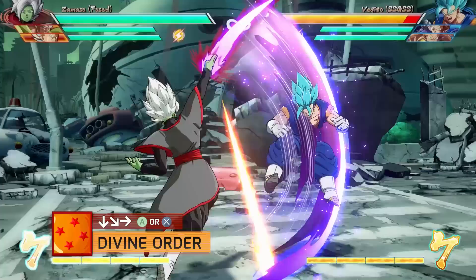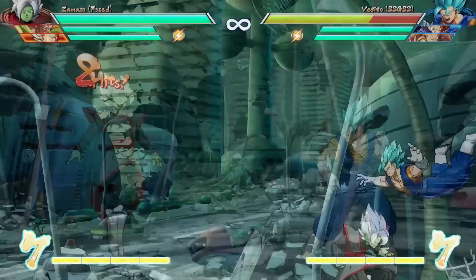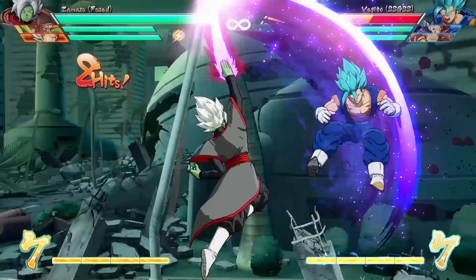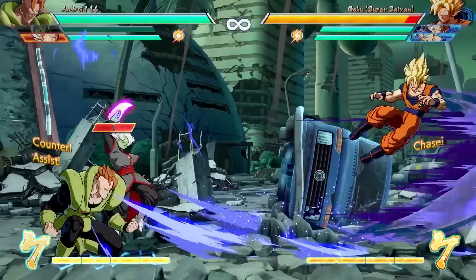Next, we have Divine Order with quarter circle forward and the special button. If you just tap the special button, it's like a big heavy attack — it has smash properties, so you'll launch an opponent into a wall just like a heavy attack, that is if you haven't used the smash attack in your combo yet. But if you hold down the special button, not only will this heavy attack hit, but also a high-priority projectile will also come out. This thing will clash with Kamehamehas, though it does take a while to charge up. If Zamasu is in the assist position, it doesn't take as long to charge up. This projectile is his attack as an assist and it retains that high priority despite coming a little bit faster.